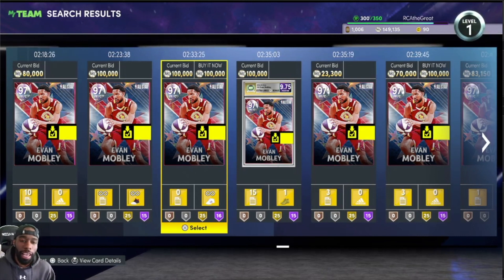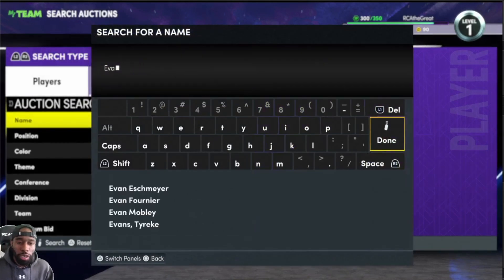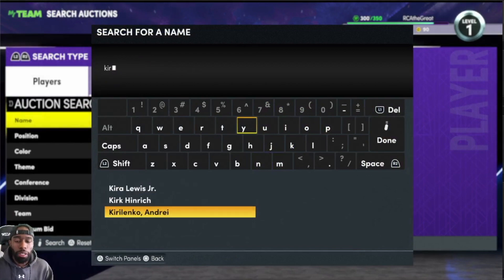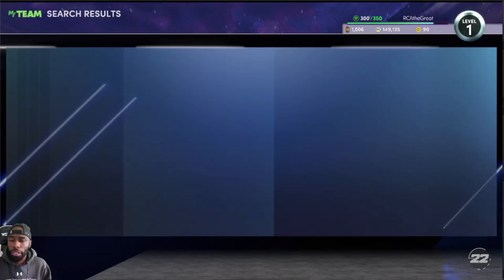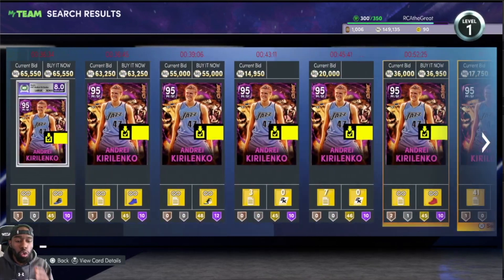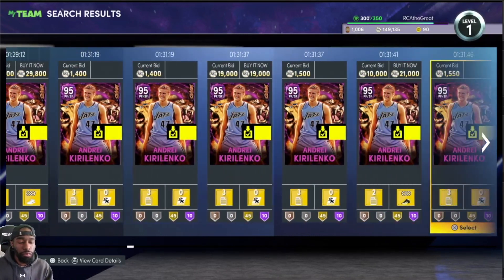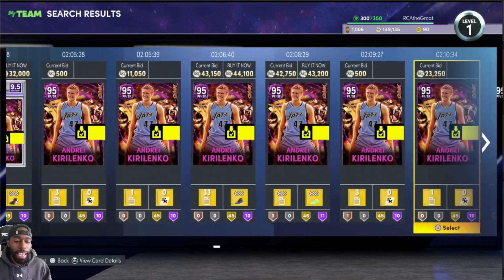Don't let that fool you — we gotta pick up these cards while they're cheap. Let's move on to another one, a couple that are in the pink diamond tier. I want you to be looking for extra badges, so we're going to go to pink diamond Andre Kirilenko — one of the best small forward slash power forwards in the game, still super, super cheap. Do not get a base version though; you're going to be looking for a version that has 15 or 16 Hall of Fame badges.